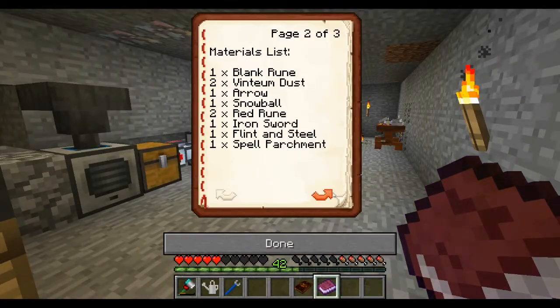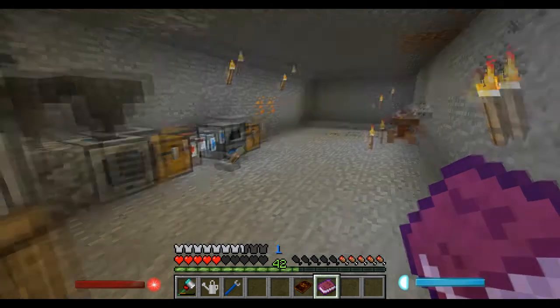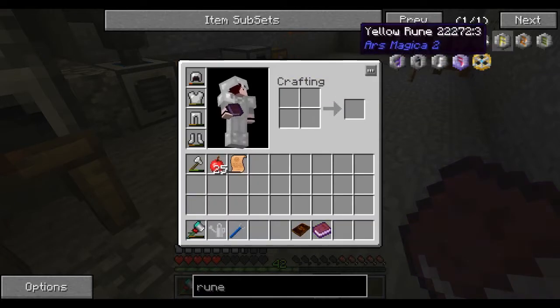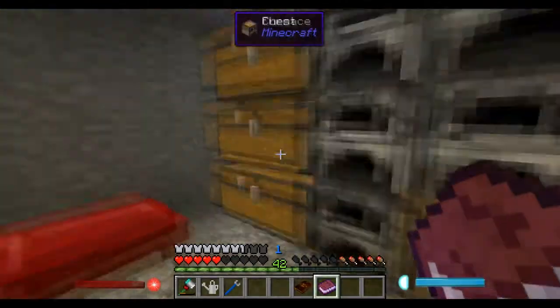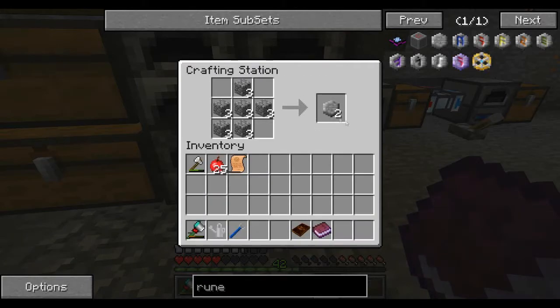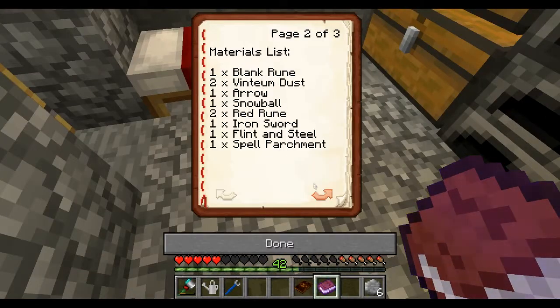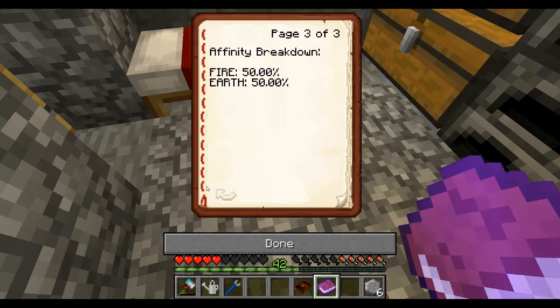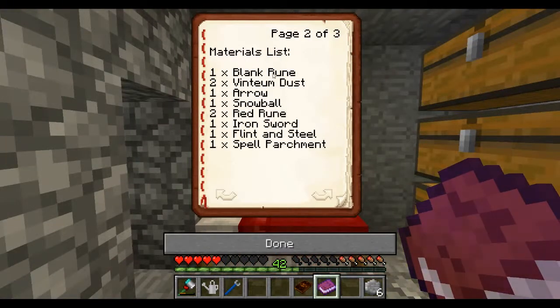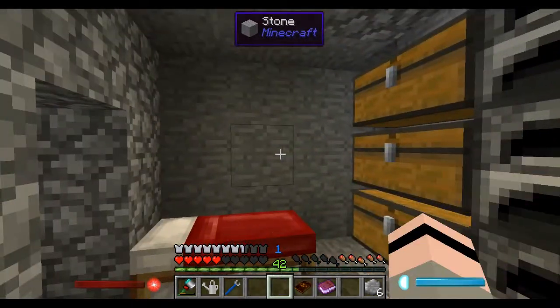So let's have a look. I need a blank rune, some vintium dust, an arrow, a snowball - which might be a problem - a flint and steel, an iron sword, a red rune, and a spell parchment. How do we make the runes? A blank rune is nice and easy, and the red rune is just red dye. I'll be right back once I've got all the materials.